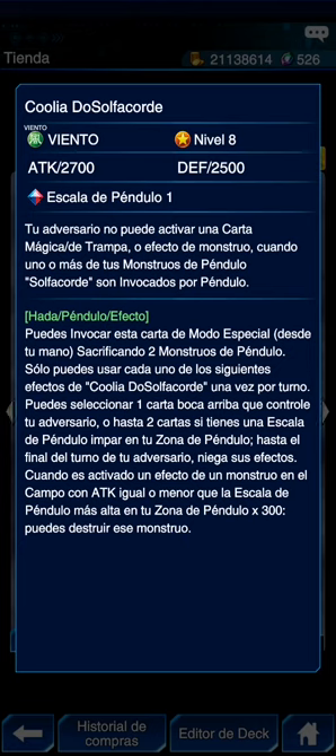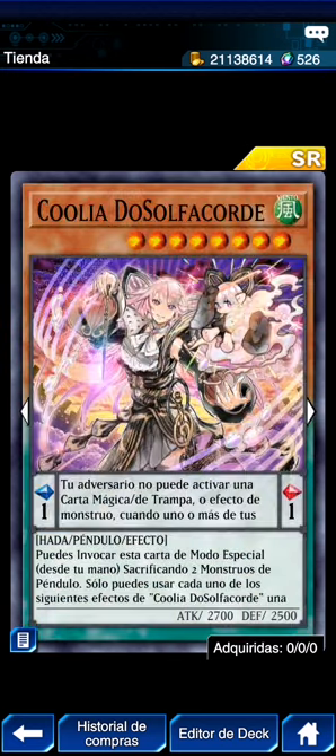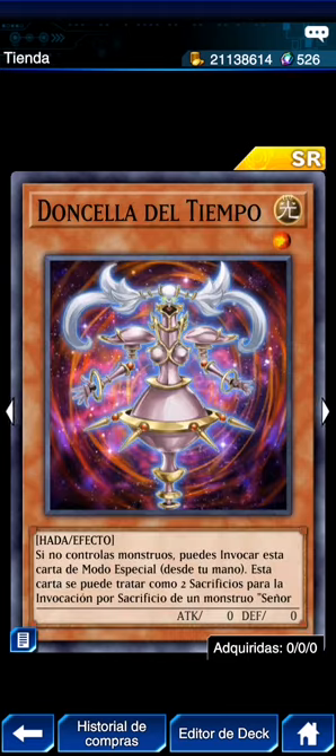Para negar algo de 3500 tendrías que tener escala 10 tal vez, pero ni así porque con escala 10 son 3000 y no puedes negar esa envergadura. Para 2400 podrías negar por ejemplo el efecto de algo con 0 ATK. Luego está Cutia: en zona de péndulo, las invocaciones por péndulo de tus monstruos solfachord no pueden ser negadas. En monstruo, mientras tengas una escala de péndulo par, los monstruos péndulo solfachord ganan ATK igual a 100 por su propia escala de péndulo. Si es invocada de modo especial, añade a tu mano un monstruo de péndulo solfachord de tu deck excepto Cutia. Lo ideal para activar ambos efectos es tener una escala par y una impar.